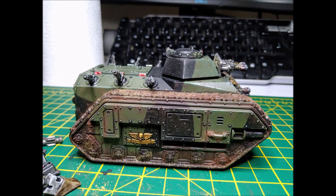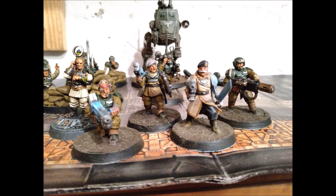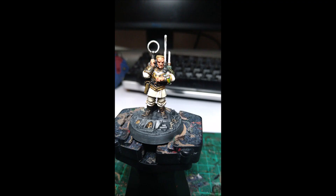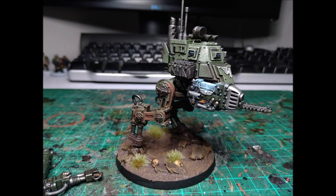Now normally you'd think plasma, but we're going melta guns — because of the five-inch thing. Since you can deep strike within five inches due to Daring Descent, that allows you to get within super melta range. For those who don't know: if a melta gun is within half range — that's six inches or less for a standard melta gun — the damage goes from D6 to D6+2, meaning a minimum of three damage. This greatly ups your damage and reliability, and plays into the meta: Death Guard reduce damage by one across the board, and D6+2 ensures every hit kills a Death Guard Terminator.